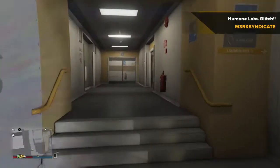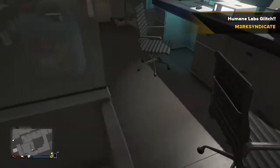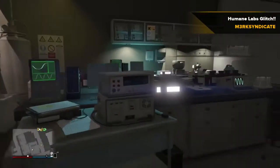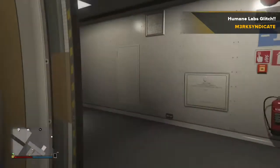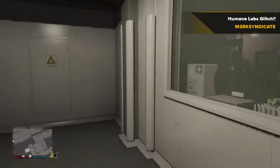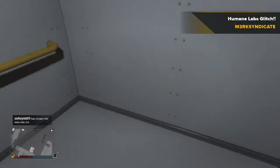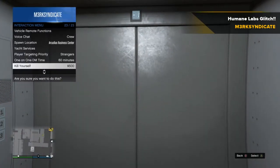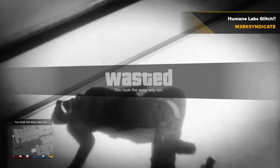Anyway, that's basically how you get into the Humane Labs now — you need a fire truck and a friend to drive you into that blast door. Once you're inside the loading bay, you can walk around, survive bounties in there, do role plays, whatever you want. They'll probably patch it soon so do it while it lasts. To get out, just kill yourself and you'll spawn outside the facility.